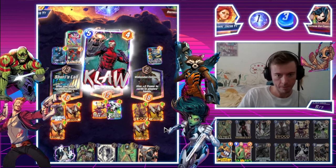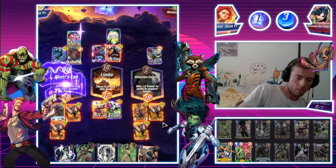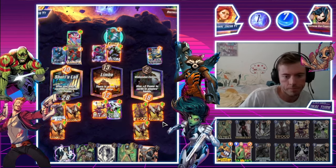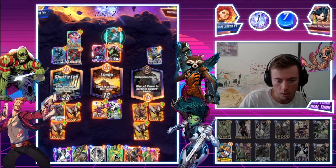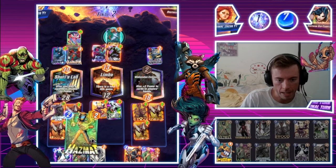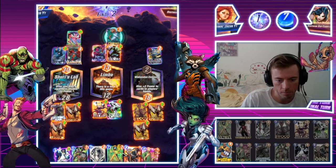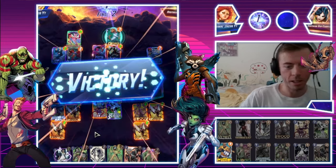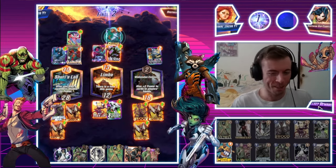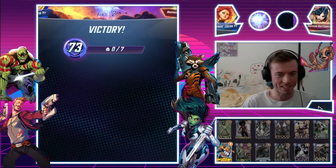Lady Sif — very good. We do have the Wong, but Hazmat does absolutely nothing here. We still got him though — honestly, I was going to retreat myself but he left for us. Excellent, wonderful. Let's move straight into the next match.